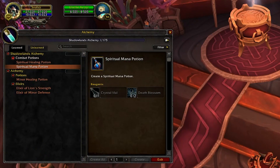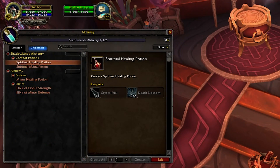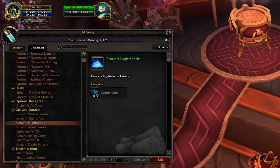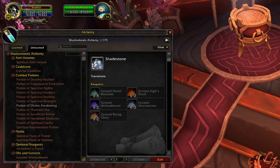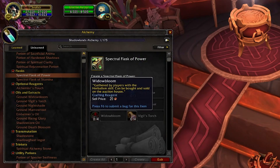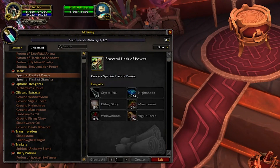For alchemy, again we're not seeing ranks — so we may not get crafting specializations yet, but they may still be coming. The key thing is that the reagents and requirements are not soulbound at all. You're not going to be stuck needing something like Expulsome to make a cauldron — you just need, say, a Spectral Flask of Power, made from ingredients all tradable on the auction house or between players. That's fantastic.